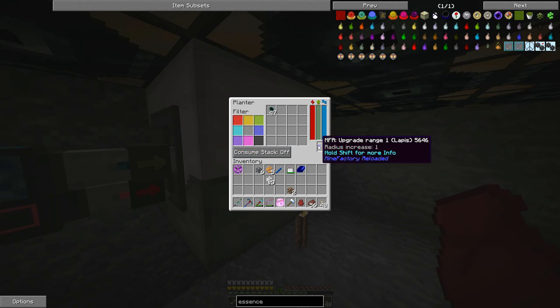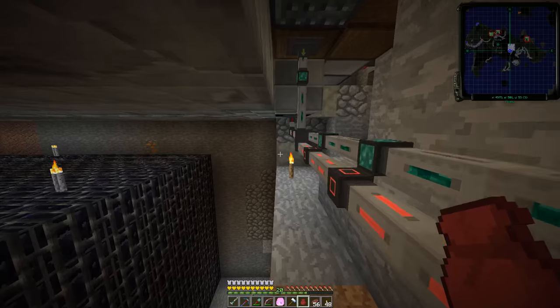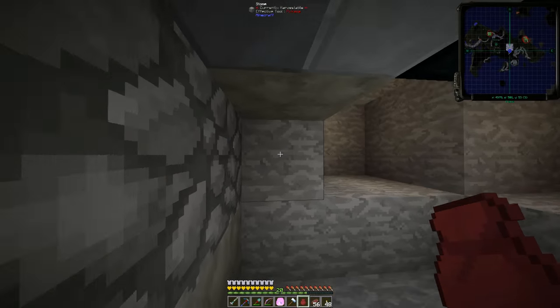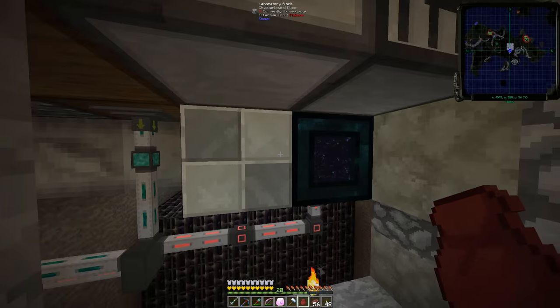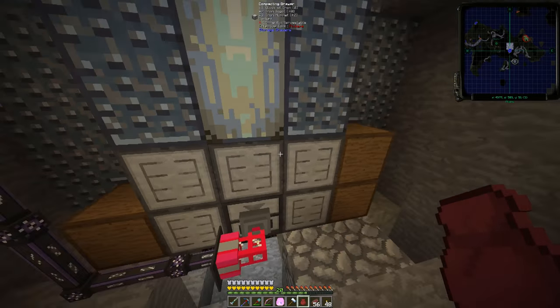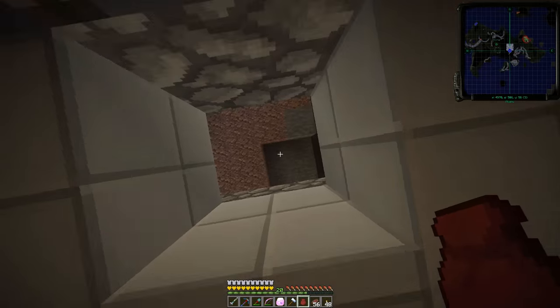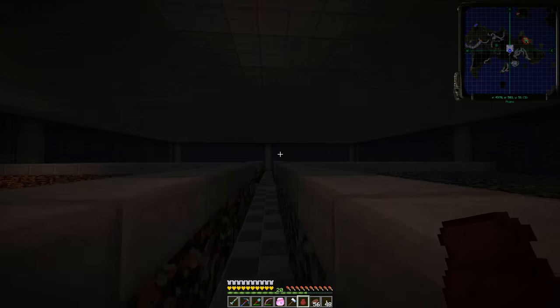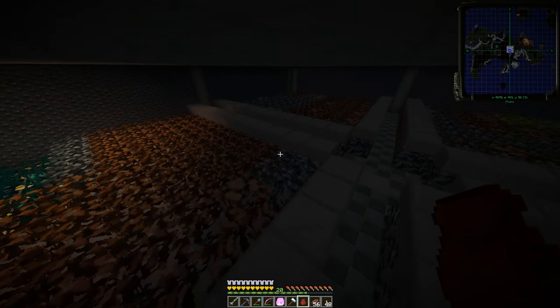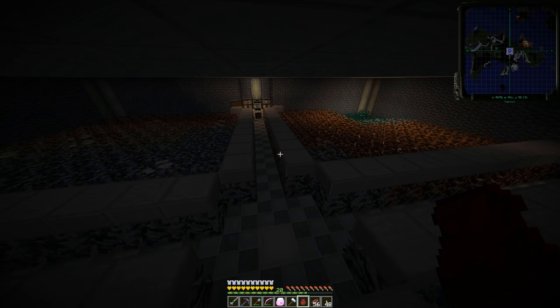Over here we've got Ender Lily seeds — it's the lapis upgrade, 5x5. All the Ender Lily seeds go into there. We've got plenty of Ender Lilies in our storage area. The harvester just grabs all those ore berries, puts them into the drawer controller which throws them into the compacting drawer — and Bob's your uncle. That's how I am automating ore berries in FTB Infinity Evolved.